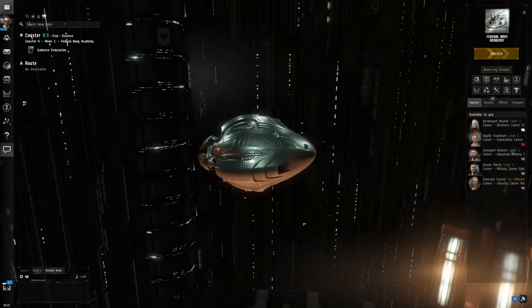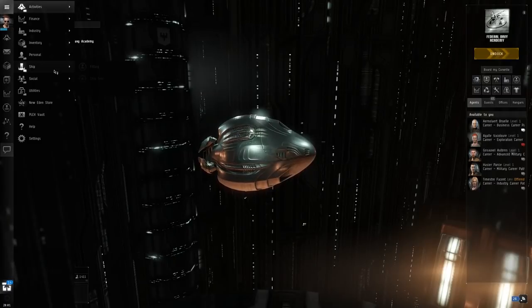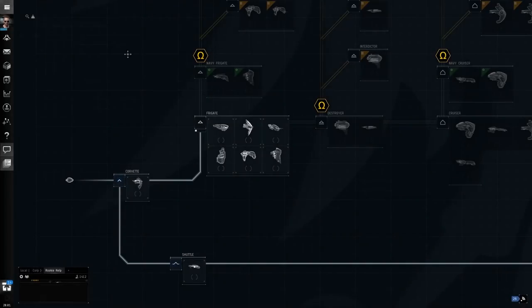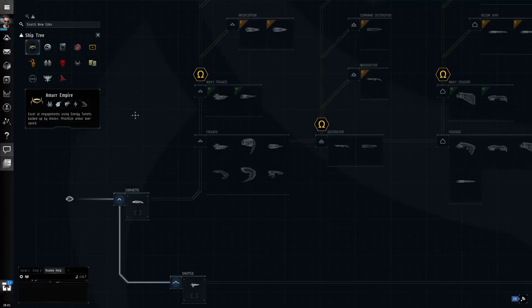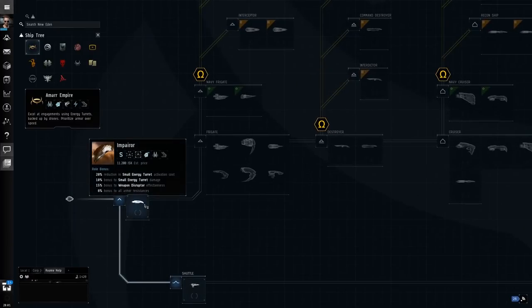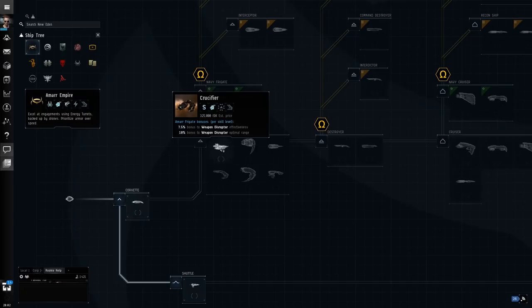When you finish the exploration career, you get yourself an Imicus. The Imicus is exactly what you want for exploration early on. If we right-click on this and show info, on the trait page this ship has a bonus to core and combat scanner probes. Scanner probes are one of the important and powerful tools of the exploration experience. The other really important thing is the Relic and Data Analyzer, so getting a bonus to Vyre Strength here is really good. As Galente, the Imicus is your exploration ship. If you're part of another faction, you'll just want to check which ship has the bonuses for you.